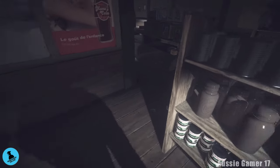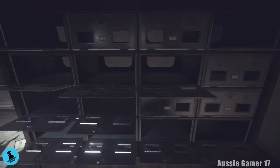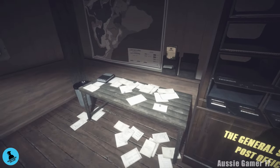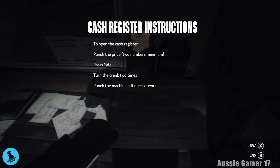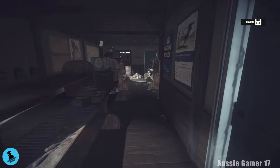Head down towards the back of the store and pick up the cash register instructions — that is document number three. You do need to know how to open the cash register: punch in the price, two numbers minimum, and then press Sale.